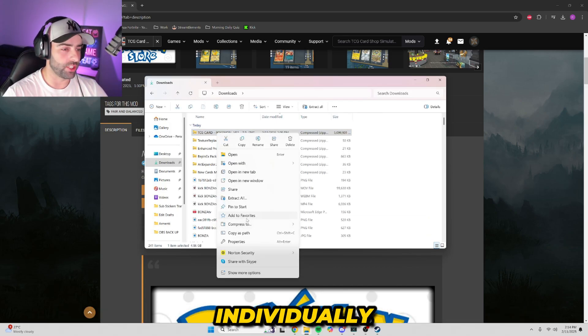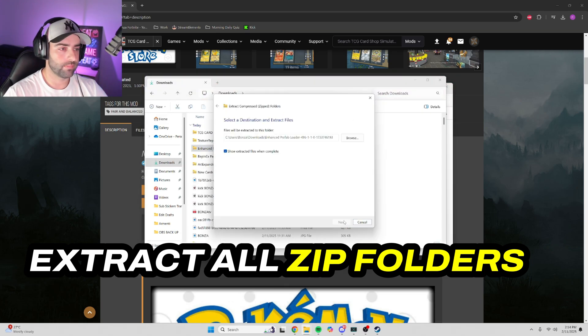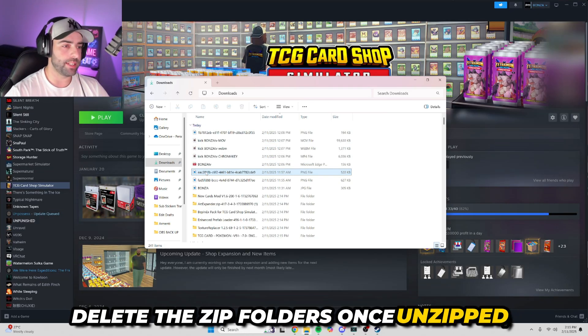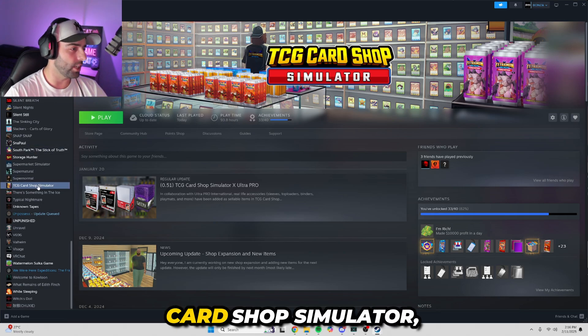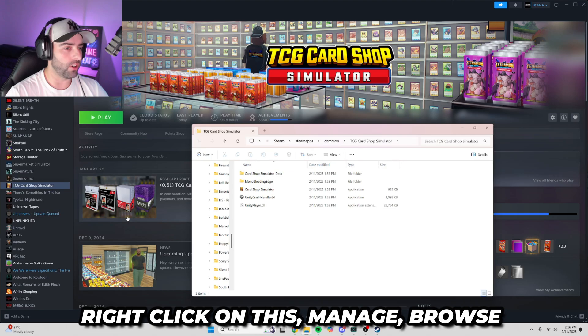Once they're all downloaded, head over to your downloads window. Right-click on each of these zip folders individually, extract all, extract. Just like how we do in our mod tutorial, delete the zip folders once unzipped so you're just left with the folders. Head back over to Steam Library, TCG Card Shop Simulator, right-click, Manage, Browse Local Files.